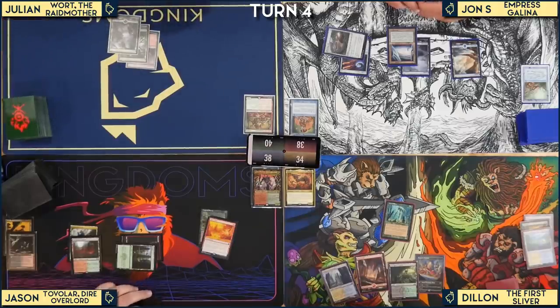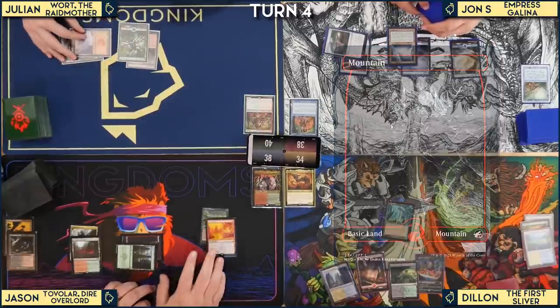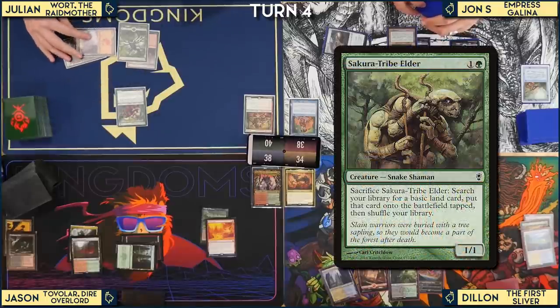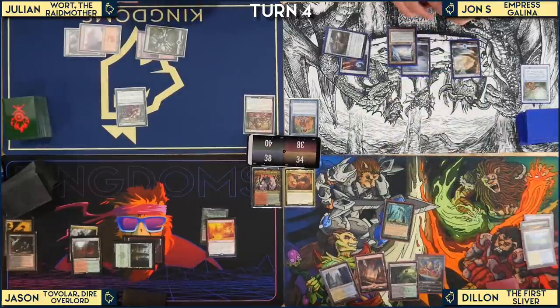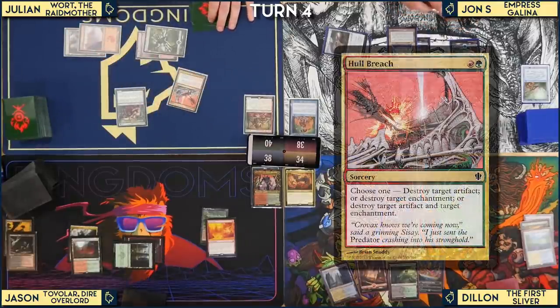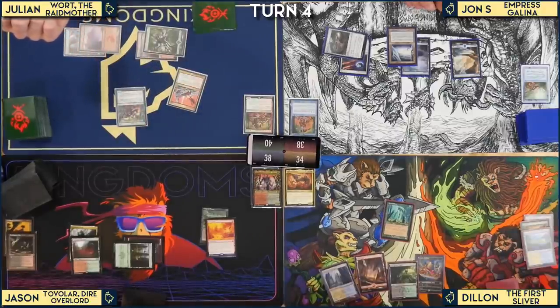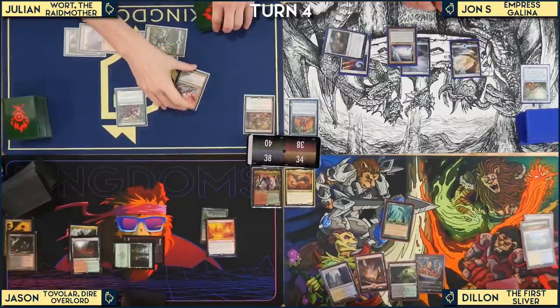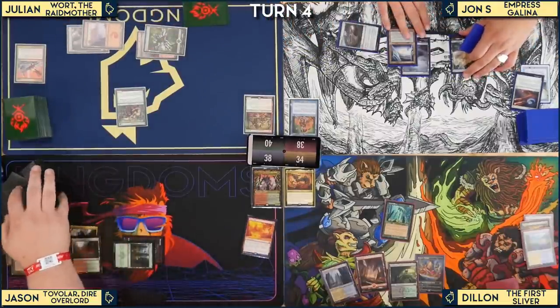Dylan untaps and notes War's Toll means if you tap a land you tap all your lands, and if you attack with one creature you have to attack with all. Dylan taps all his mana and casts Full Breach, destroying Jon's carpet and also a mana rock. Jon remarks: 'You countered my Cultivate, so I have no feelings for you.' Julian destroys some artifacts too. Everyone suffers equally.